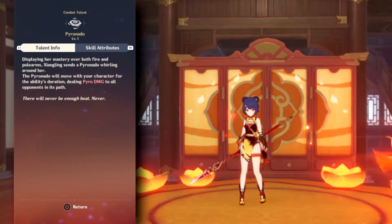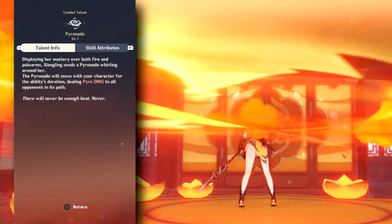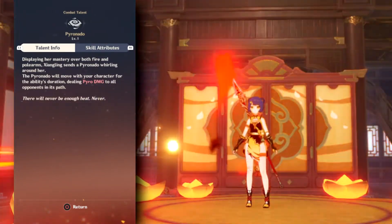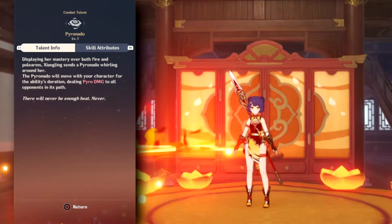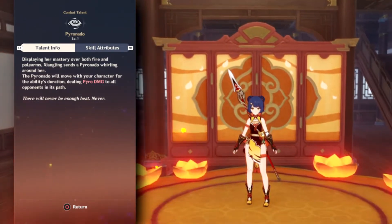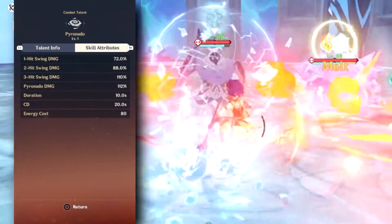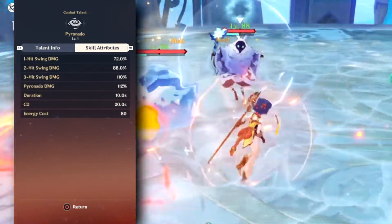Xiangling's elemental burst is called the Pyronado. Upon cast, Xiangling will perform three swings of Pyro damage before actually summoning the Pyronado itself. At this point, the Pyronado will circle around your active character and will carry any buff Xiangling had on her, even past when they stopped affecting Xiangling herself. The reason why Xiangling's burst is held in such high acclaim is because every instance of Pyro damage also applies Pyro Aura.